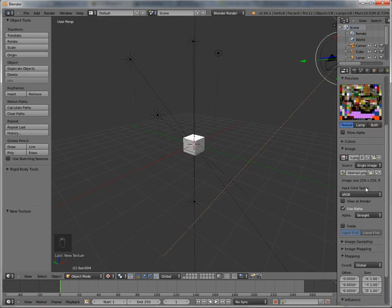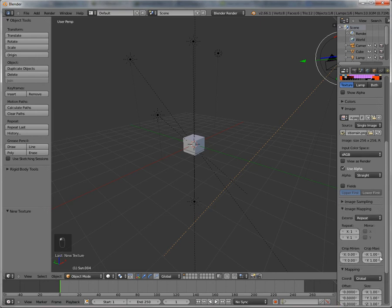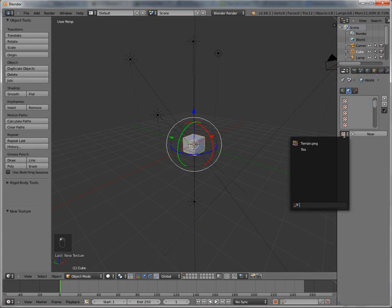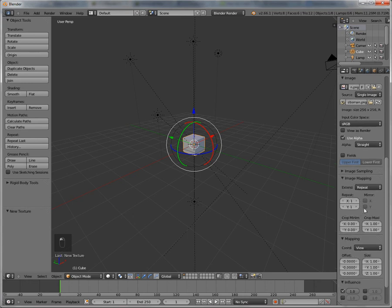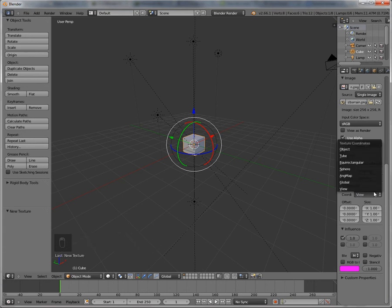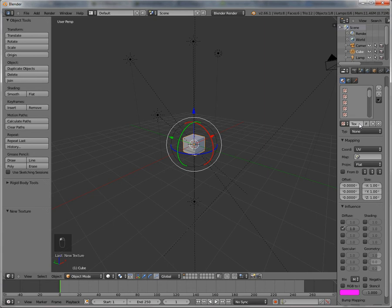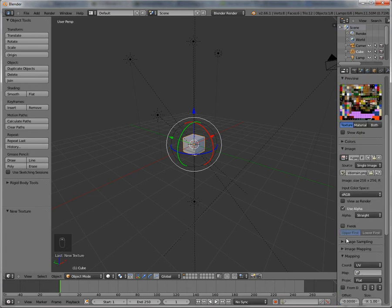Then go down to mapping. I didn't have the block selected — that's why. You can still do the same thing. Now go to mapping, then image sampling — make sure interpolation is NOT checked. That needs to be UV. The material needs to be UV as well. Let me turn off interpolation. Okay, it's off.